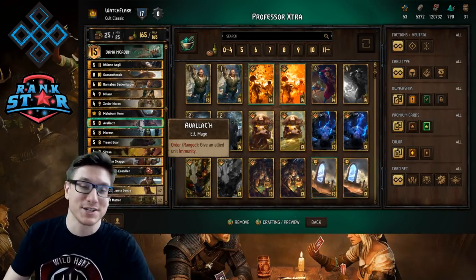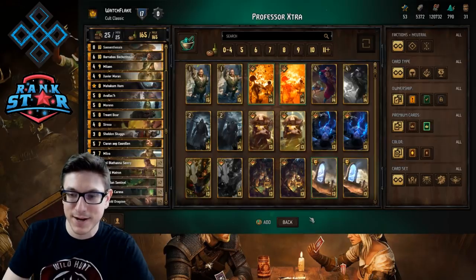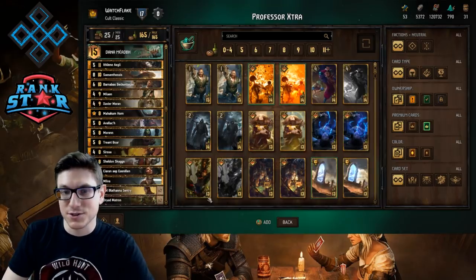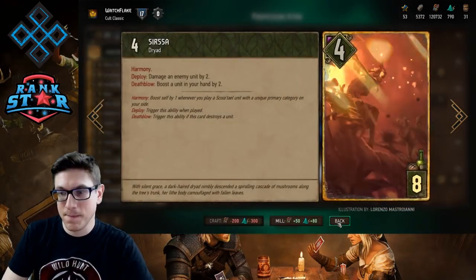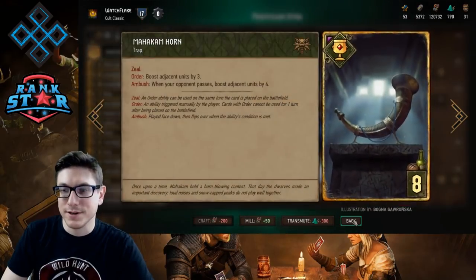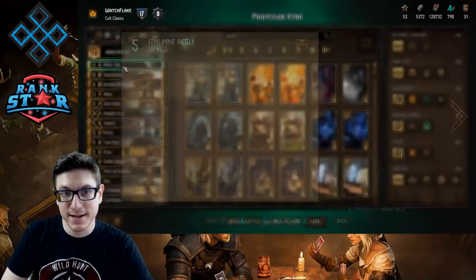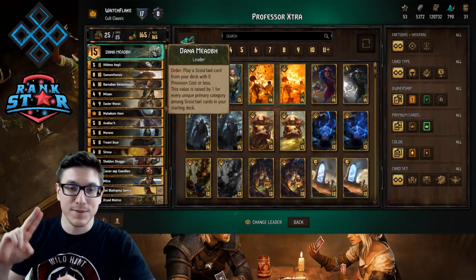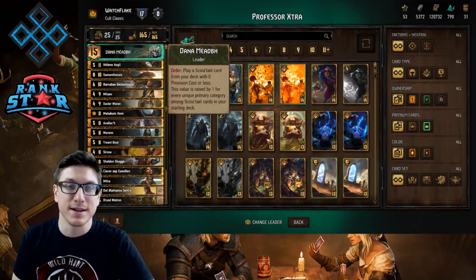That's Professor Extra. Here's the full list: two Dwarven Agitators, two Vryad Dragoons, two Dryad's Caress, two Brocodon Sentinels, two Dryad Matrons, two Dolblathana Sentries, Milva, Karen, Sheldon Skaggs, Sirsa, Treant Boar, Moren, Milan, Barnabas, Say Synthesis, Ifleen, and Avalok. The core combo cards are Avalok and Dryad's Caress in hand with Xavier in the deck to pull out with Dana — that's how you make it happen.